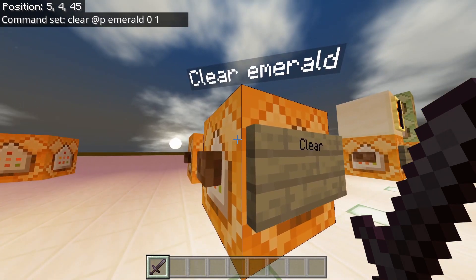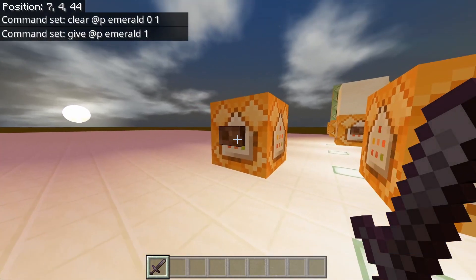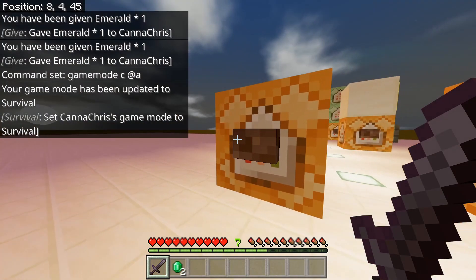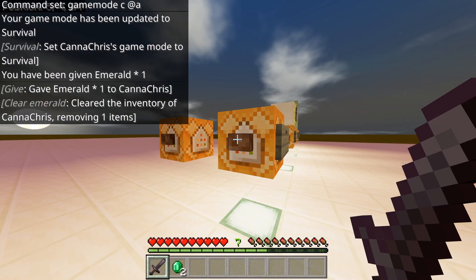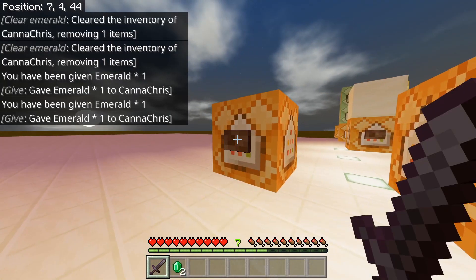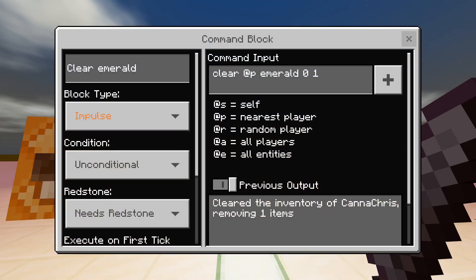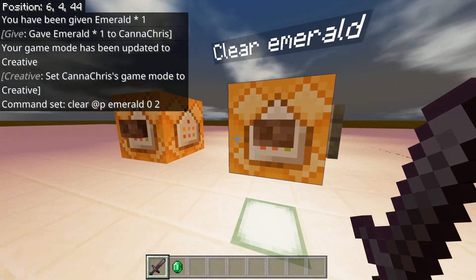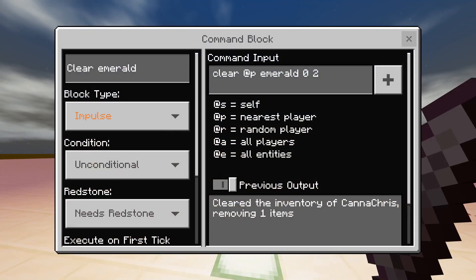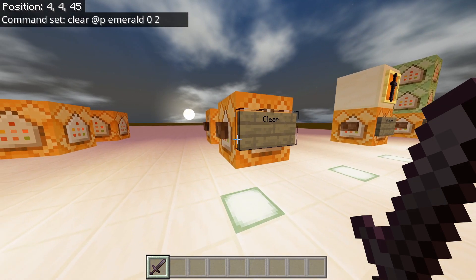Clear — we've seen this command earlier when it cleared the emerald from me. Give — this is the same thing but in reverse. Let's go into survival mode so you can see how many I have — I have three of them. I gave this guy one. See, it just takes one off of me, and this one just gives me one. You can only read command blocks when you're in creative mode. If you take two away from me and I have three, and I still have one, it'll still fire the next thing. I'll show you in future episodes how to bypass that and make sure you can clear the exact amount from people.